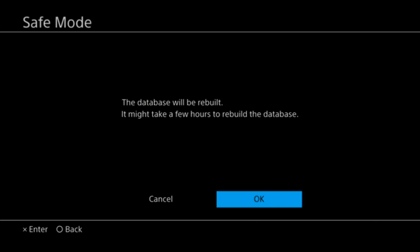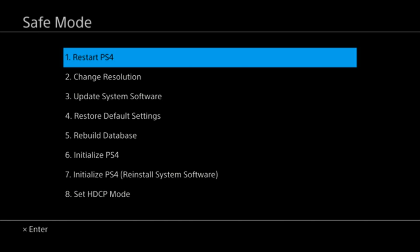Before we get to that, let's check out the Rebuild Database option. Once you're in safe mode, go ahead and click on Rebuild Database and the database will be rebuilt. It might take a few hours depending on your model. On the PlayStation 4 Pro it took me about 30 to 40 minutes. On the PlayStation Slim it should be about the same. On the original launch PlayStation 4 it could take a couple of hours. If you go into safe mode and decide you don't want to do the rebuild database, do not turn off your PlayStation 4 from the power button — just hit Restart.